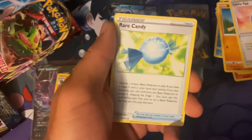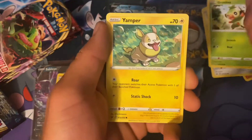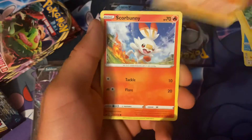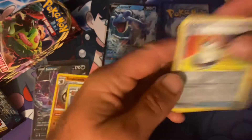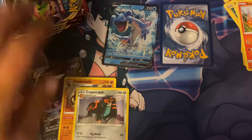Next pack: Hitmonlee, Qwilfish, Grookey, Yamper, Silicobra, Scorbunny, Switch, and a Cloyster — pretty nice reverse holo Switch there, a pretty well-used card in the Pokémon game. Switch has been around I think ever since Base Set basically.